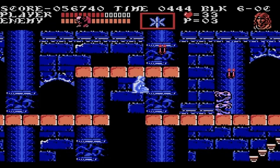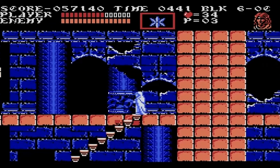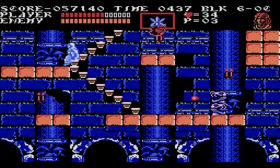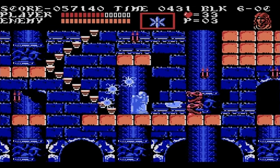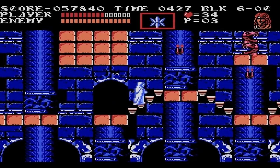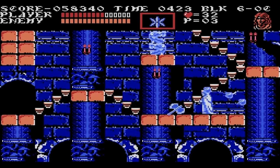Hunchbacks go down in one hit no matter what, but one hit — Sypha is just broken. Grant also has his uses, like climbing on walls and his dagger, but I intended to lean more towards Sypha. And Alucard — it's just really only useful for the bat transformation.